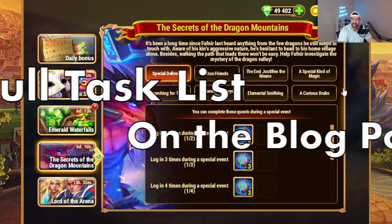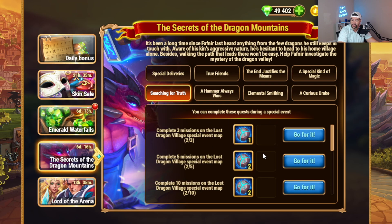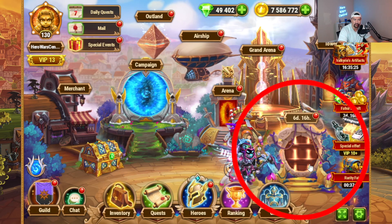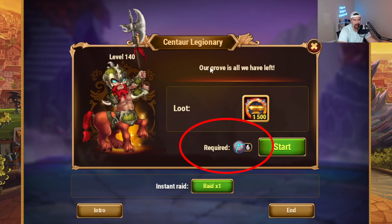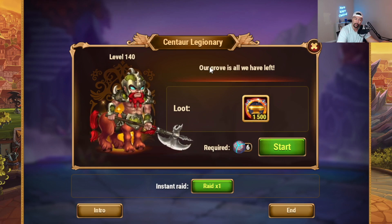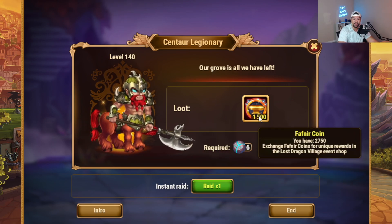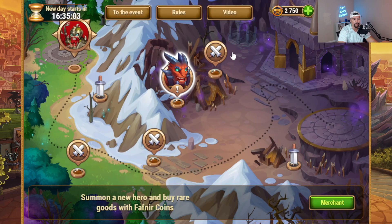The Secrets of the Dragon Mountains is a seven-day event. I'm not going to go through the eight tasks — you can read them yourself. None of these reset by completing them, so once you complete the chain once, it is done. The main gameplay loop for this event is to do tasks to collect rune stones. You use the rune stones in the event map — this little door in the bottom right-hand corner. You jump in here, use the rune stones to fight the boss every day. It takes six rune stones to fight the boss. You fight the boss, you get the currency — the Fafnir coins — and you use the Fafnir coins in Fafnir's Forge shop.